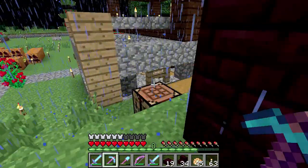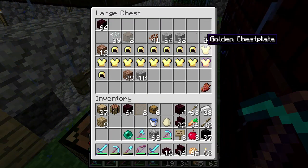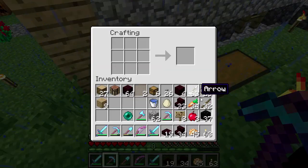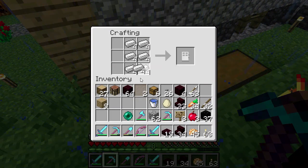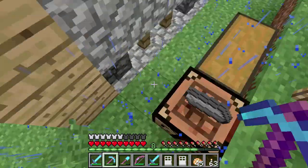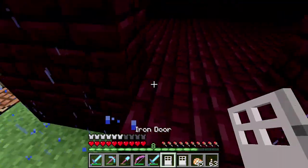Let's go ahead and head inside. What are the goodies that I brought? I got a bunch of chests and buttons. I was gonna make iron doors — just two. I think iron doors will look nicer in the front of this thing.